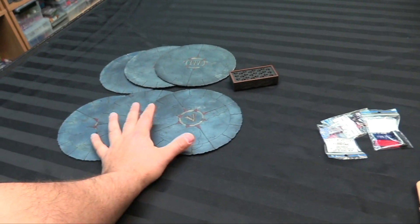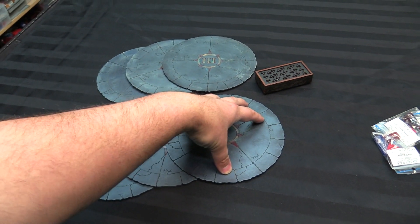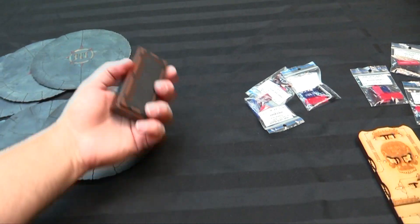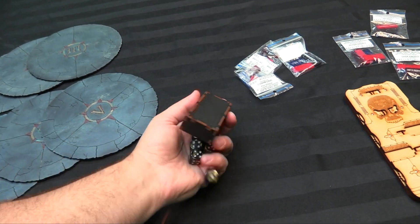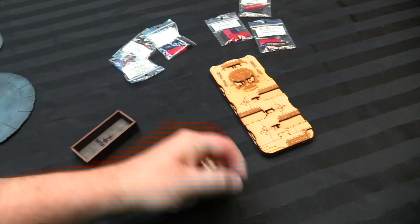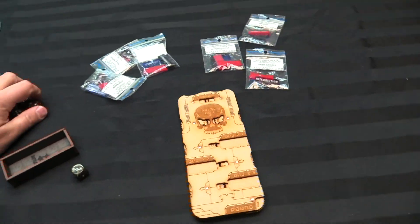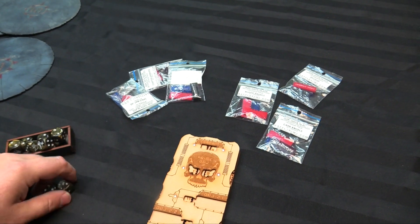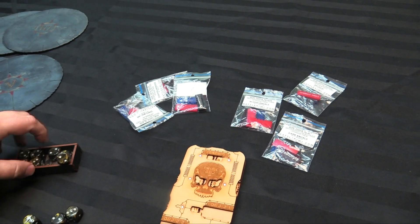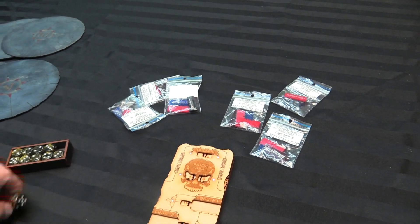He's also made these, which I get asked about a lot — just reminding people basically what they make. These are the 9th edition compatible objective markers that I painted up to kind of look like slate or ground. And he's got some cool little dice packs too. I like these dice. They come with a nice little case that he made himself, and they've got the Battle Kiwi logo on them, which is super nice.